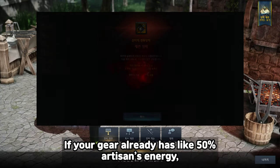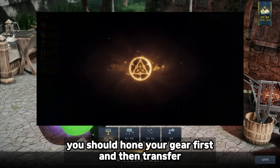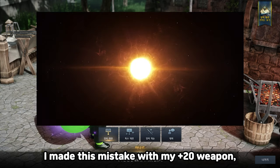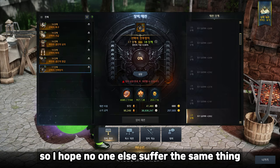If your gear already has like 50% Artisan's energy, you should hone your gear first and then transfer. I made this mistake with my plus 20 weapon, so I hope no one else suffers the same thing.